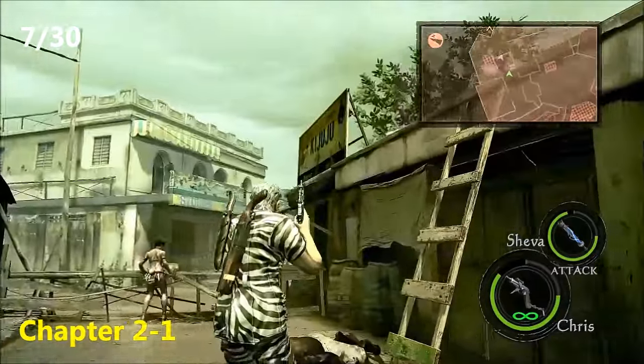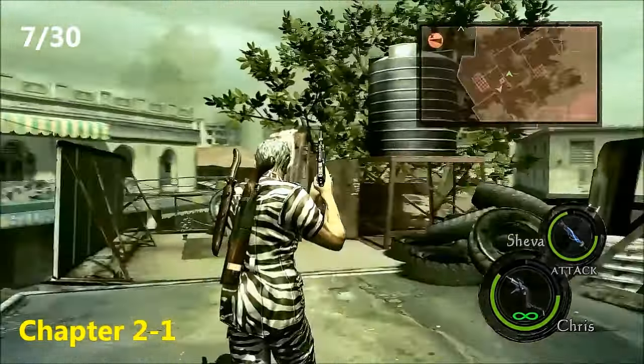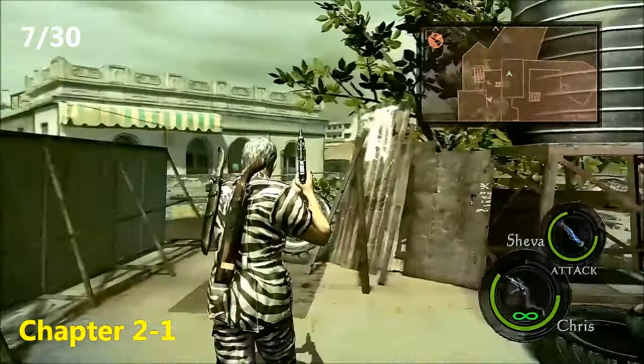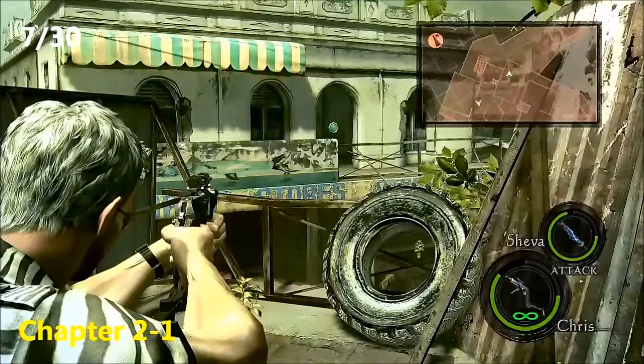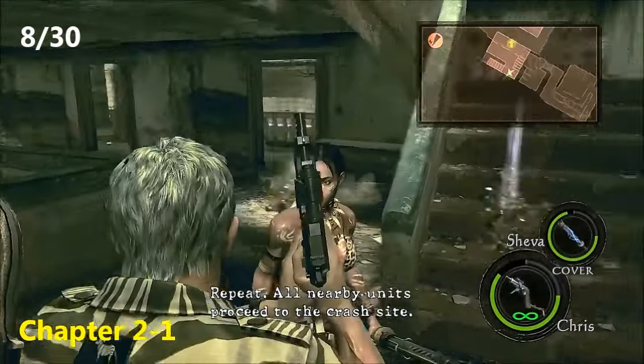Now the seventh emblem, still in the same area. Just after you get the key to unlock the gate, you'll come to this area with a bunch of guys throwing Molotovs and rocket launchers, and you get help from Kirk. Climb that ladder up on top of this building, and in that building over there to the right is the seventh emblem.